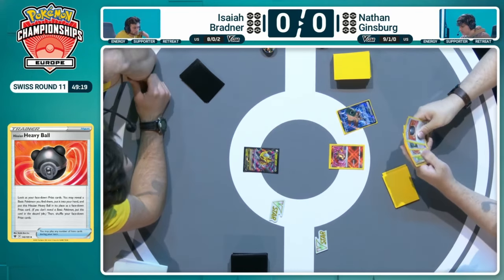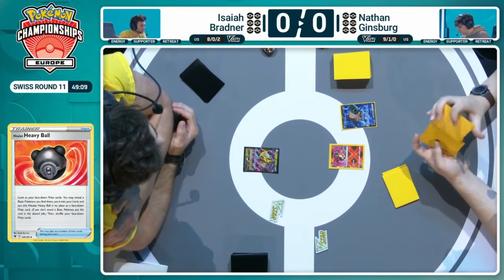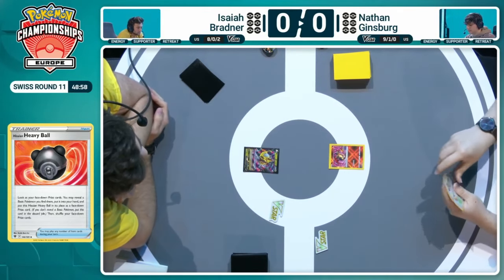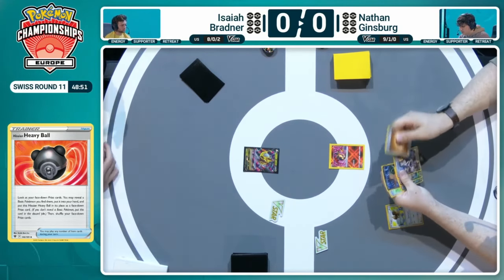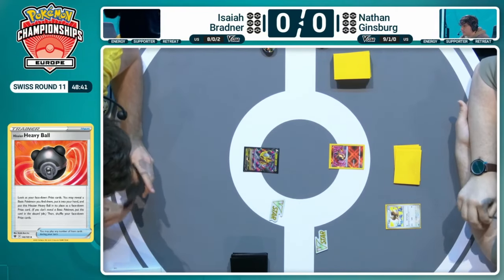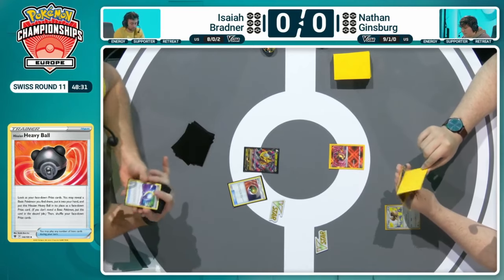Nathan starting that Radiant Charizard is a little bit frustrating. It has that Excited Heart ability, but Isaiah is not in a position where he necessarily wants to rush in and take prize cards. Nathan has a lot of cards he can utilize once the game progresses, and it does have a hefty three retreat cost, so it can be a little annoying to pivot out. It's not ideal to start with it — you want to bring it in later to deal with a threat you can't stall. For now, Nathan finds that Pidgey turn one, which is a very important find.